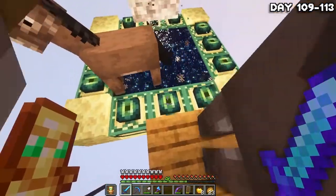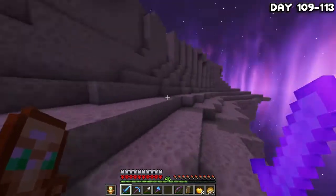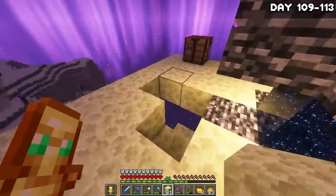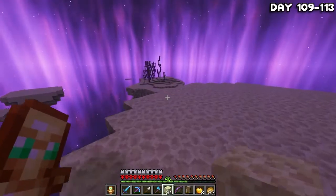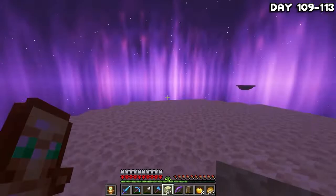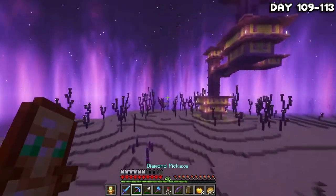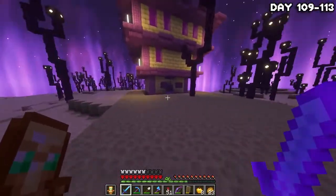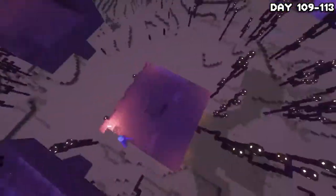On the morning of day 109, I decided to head into the End where we were greeted by some survivors of a previous monster party. So I dealt with them and headed into the portal to the outer end islands in search of a city that I could then take down and rebuild on an island in the overworld — geniusly called End City Island. I eventually found a city pretty quickly because I actually have the elytra this time.